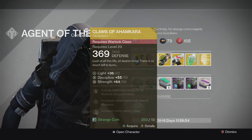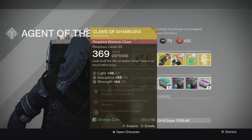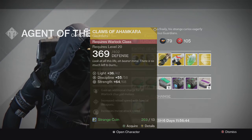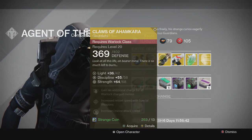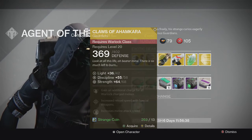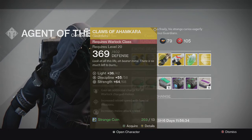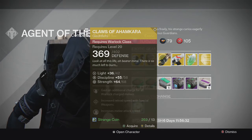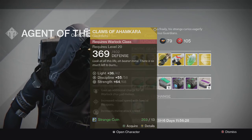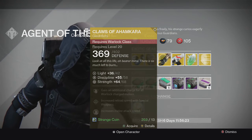For the Warlock, we have the Claws of Ahamkara gauntlets. You gain an additional charge for all Warlock charge melees, increased reload speed with special weapons, and increased melee attack speed. Pretty average, but useful in certain scenarios. It's fun to use — gives you double melee, especially with Sunsinger and even Voidwalker, since Warlock in general just has good melee attacks.